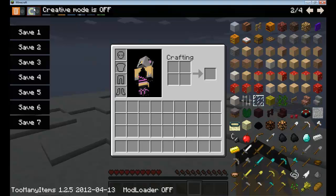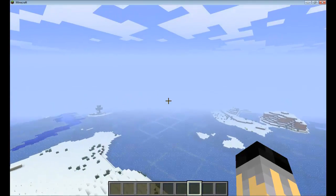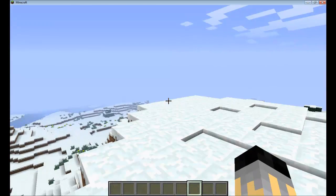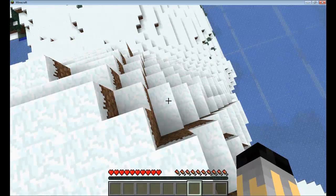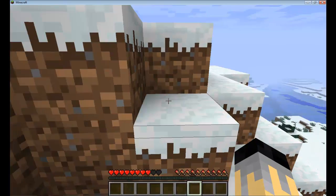The second button is to change between creative mode and survival. If you click on it, you're on creative now and you can fly. But if you uncheck the box, you are on survival, and if you hop off a cliff you will take damage. That is how that button works.